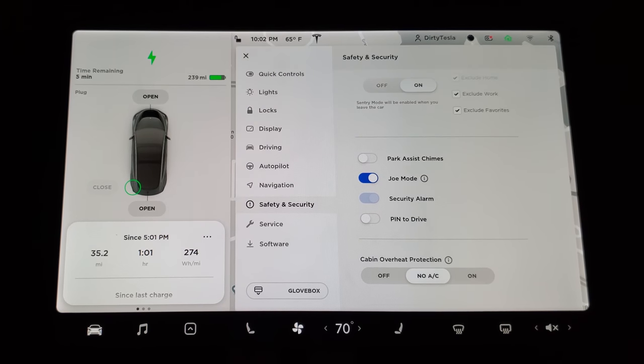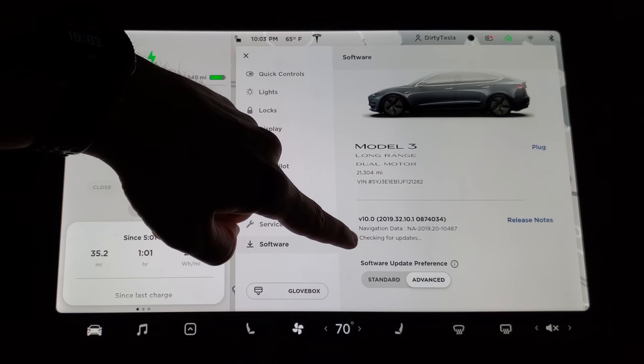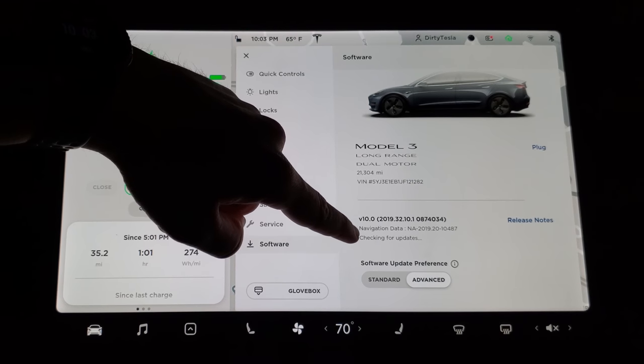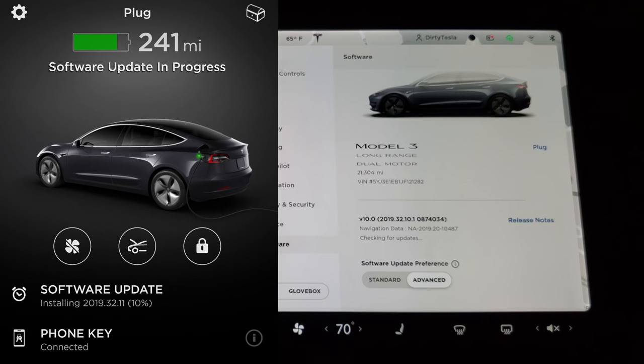For future software updates, you'll get more information. You can actually see right here it says 'checking for updates,' which I don't think it said that before — it used to only say your car is up to date or there's an update available. Now when it's downloading and installing, you'll get a progress bar to see how close you are to being finished, and you'll see what version you're actually jumping to. Before this it was always a mystery what version you were going to be moved up to.